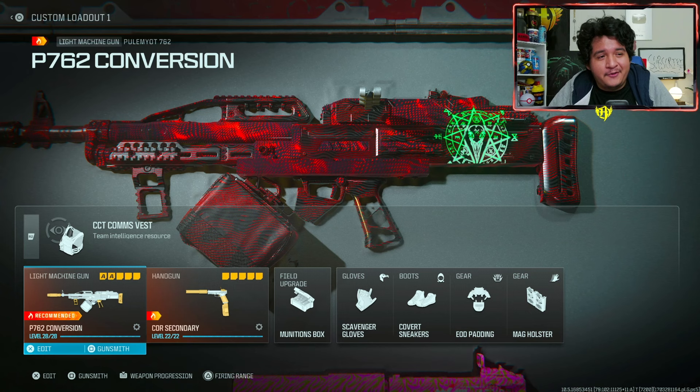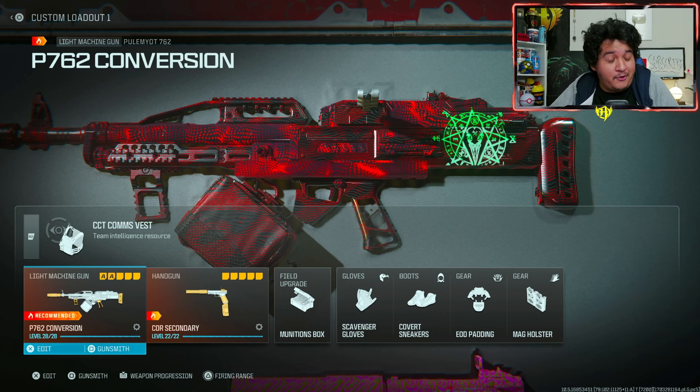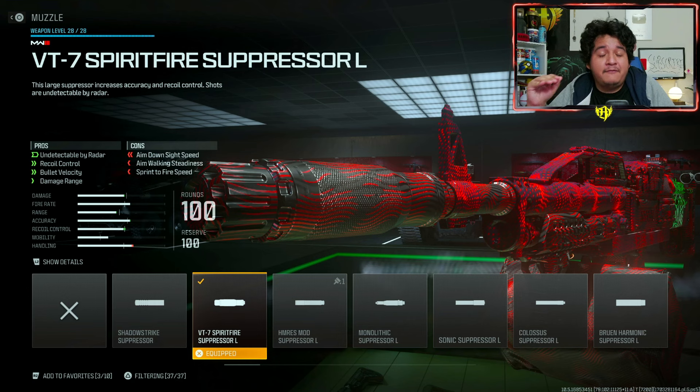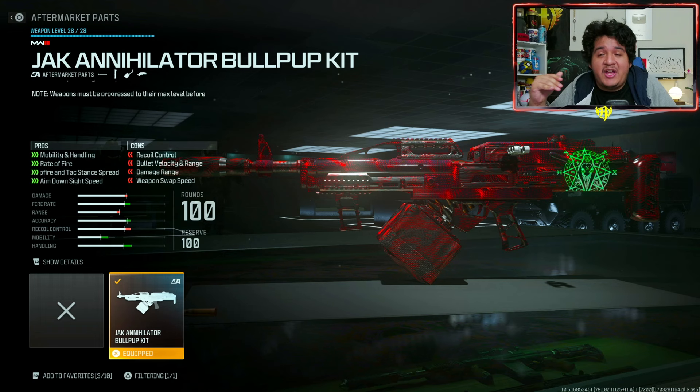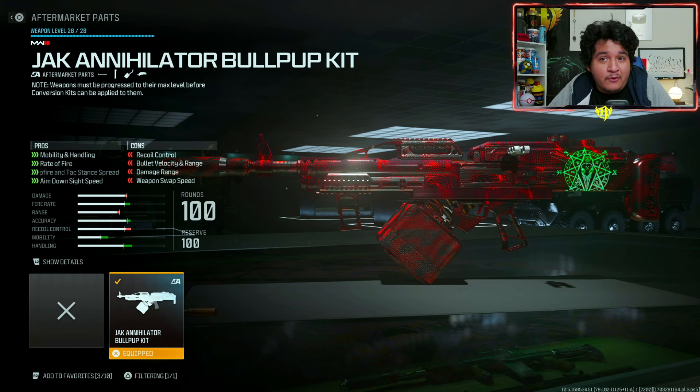Let's go ahead and give you guys my number one Pulamiyot 7.62 class — you can use this both in multiplayer as well as in Warzone. For our first attachment, we have the muzzle of the VT-7 Sparifier Suppressor, which is going to keep us off the map every time we shoot, and we get recoil control, bullet velocity, and damage range, so this gun can melt faster at farther ranges. I'm also going to be using the conversion kit of the Jack Annihilator Bullpup Kit, which is an aftermarket part. Make sure you get this gun to max level and then equip this on, and you'll have even more attachments that will make this class even more overpowered.